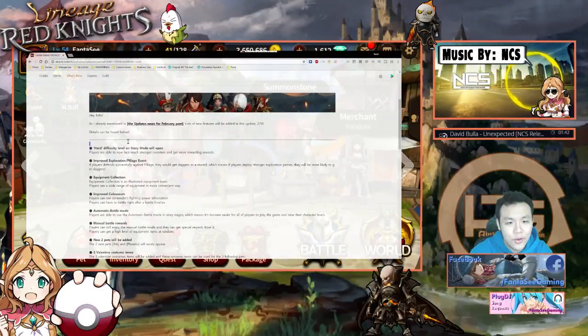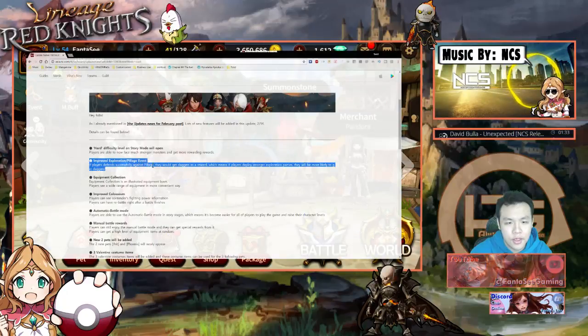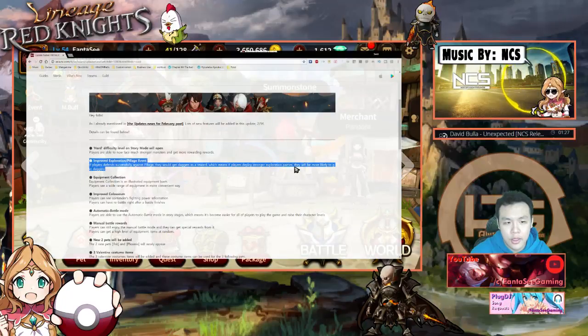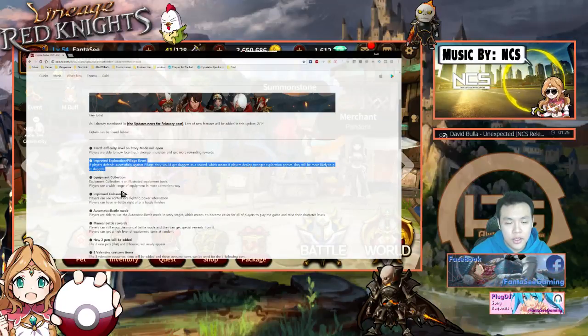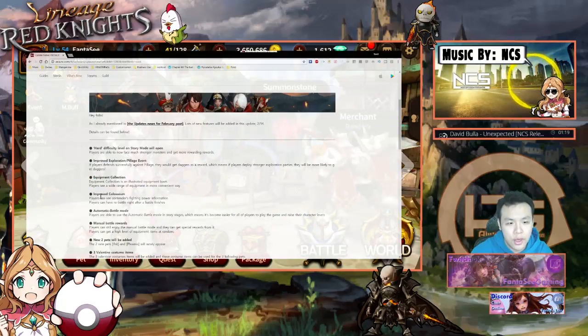Hard difficulty is now open — I haven't tried that yet. New improved exploration: players who defend successfully will get daggers as a reward, which means if players deploy stronger exploration parties they will be more likely to get daggers. So basically stronger teams means more chances to get more daggers.